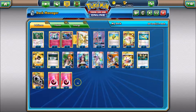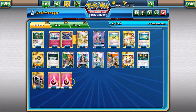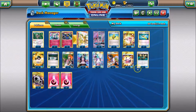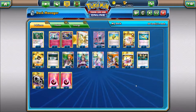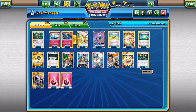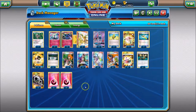Three Fairy Gardens because free retreat is so nice with this list. Three DCEs for that energy acceleration, and 12 basic Fairy energies to make sure we can accelerate a lot of energy with Geomancy and still hit with Max Elixir. That's basically the deck profile. If you need more instruction or have suggestions or questions, leave a comment and I'll get back to you right away. Otherwise, enjoy the match.